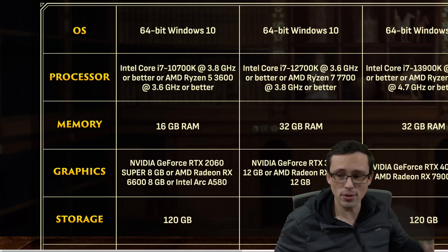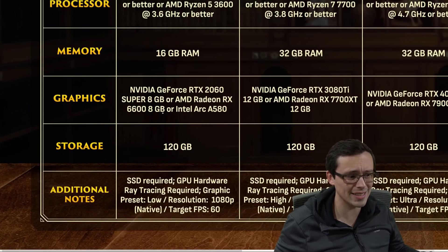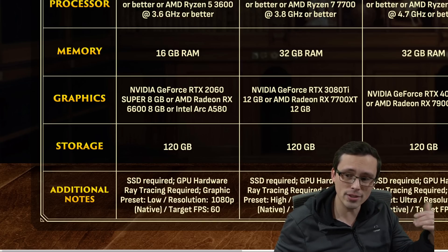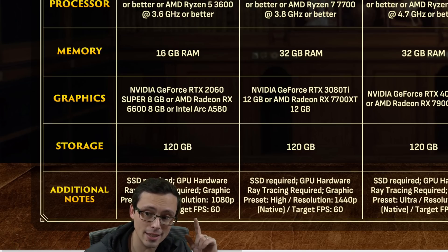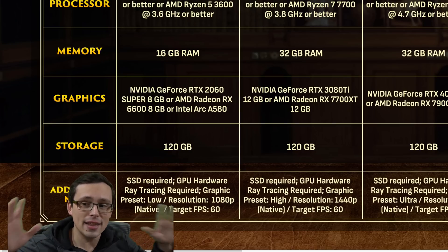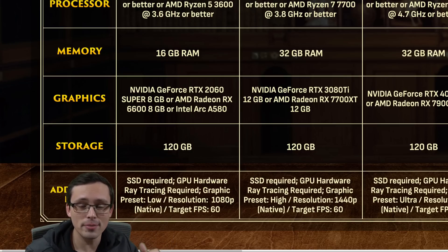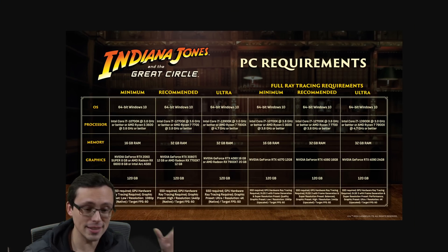Let's look a little beyond the minimum spec, or at the minimum spec a bit longer, because we also have an AMD GPU listed here as the RX 6600 8 gigabyte. One nice thing to see is that the minimum spec isn't targeting 30 FPS — it says 60 FPS. And it's not using upscaling; it's saying 1080p native. They are specifying native, and I just want to say thank you to whoever put together the system requirements chart, because they're making it clear not only whether upscaling is being used, but at what level, and what the frame rate and resolution targets are. This is the right way to do a PC system requirements chart.